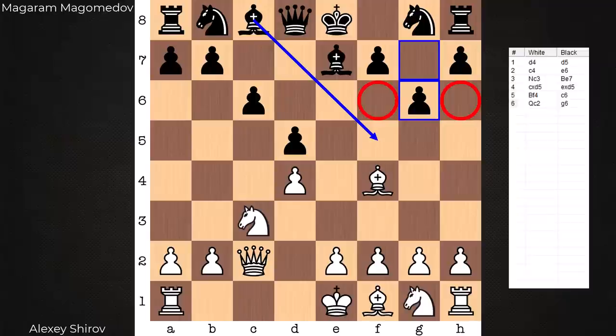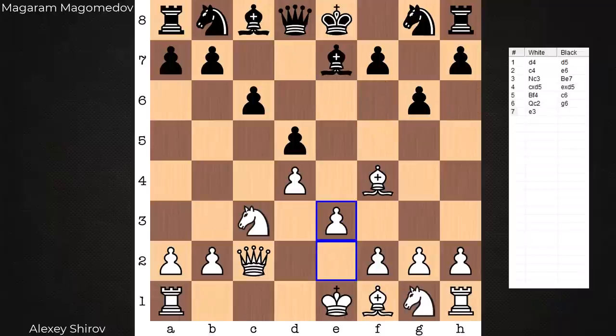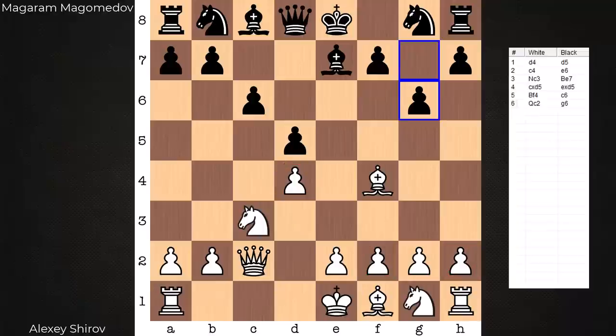My reply to g6 has been to almost always play e3. There's nothing wrong with this move — it remains solid with the structure and you're simply preparing to develop a piece. Play from here will frequently go down a positional path, mostly piece play from this point on. Now Shirov's approach is equally as strong but completely different.